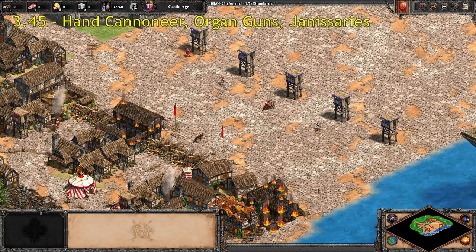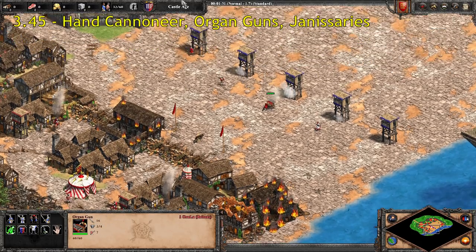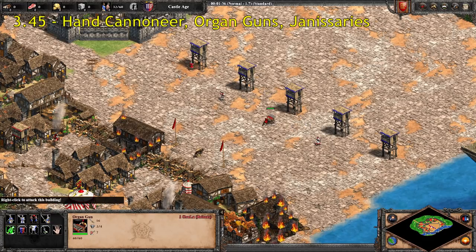0.15 seconds faster than the Scorpion, we come to our first regular units, and that is going to be most of the regular gunpowder units: the Hand Cannoneer, the Organ Gun, and the Janissary, all with a fire rate of 3.45. You can consider that the standard gunpowder unit fire speed. Notably, especially for Hand Cannoneers and Janissaries, they have around half of the fire rate of fully upgraded Archers and Cav Archers. So their damage numbers might look very high, because they are, but they do fire quite slowly. Organ Guns are probably best comparable to a Scorpion.